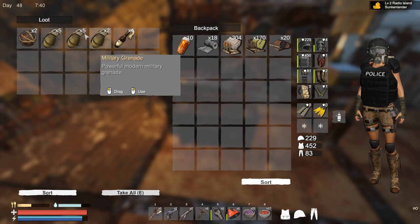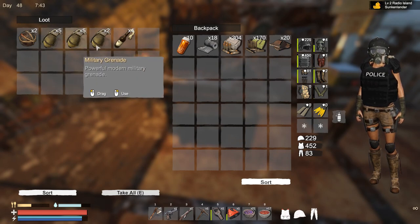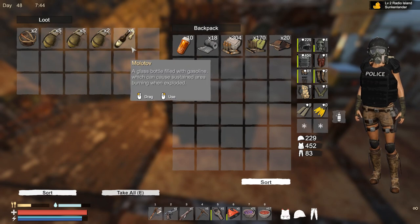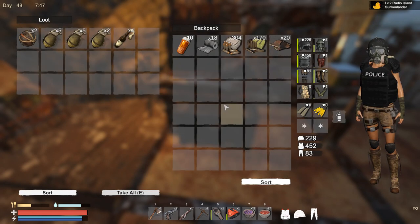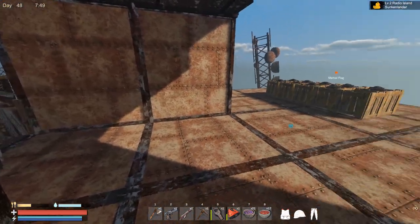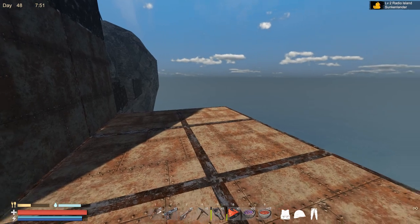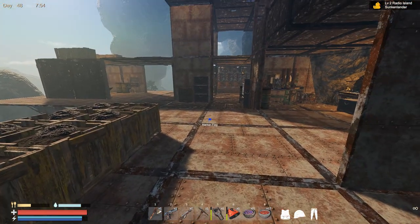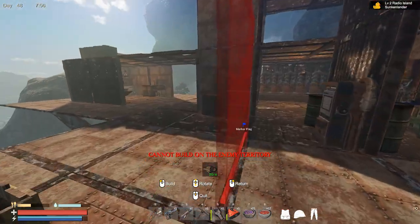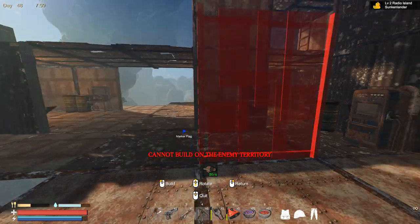So starting with the grenades — as you may notice, they finally stacked grenades. They are stacked up to 5, which is fantastic, and more importantly they stack to 10, which is obviously super amazing. We also have a school island that is totally new and we're gonna check that island.